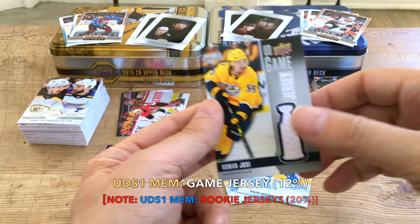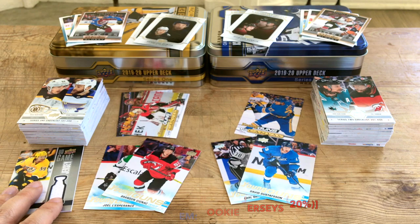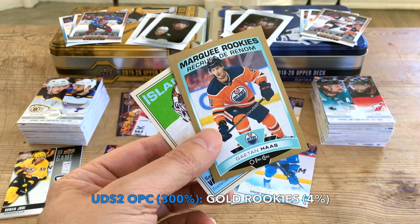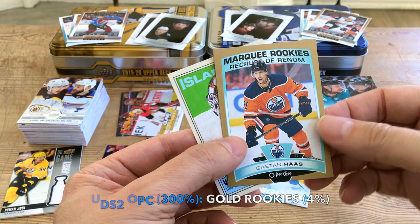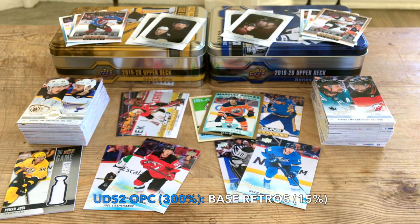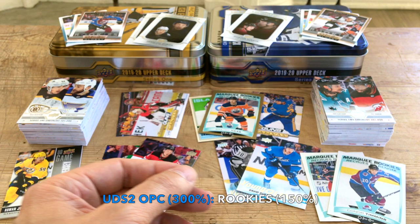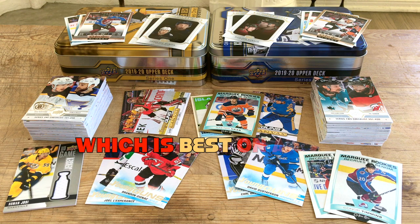We actually hit one of the UD Game Jerseys — these are rare, about 12% of the time in these tins, and it was one of the first packs I opened, which is cool. On the Series Two side, even though we didn't hit a game jersey, we hit a gold border — those are about 4% — and a Barlamov retro card. We also got two marquee rookie bonuses: Connor Timmins and Emil Bemstrom. We're promised about 1.5 marquee rookies, so getting two was fun.